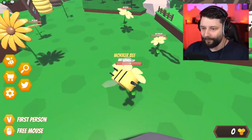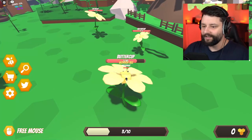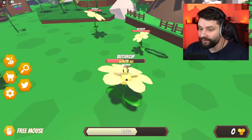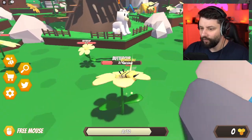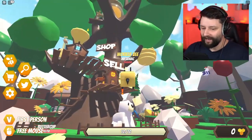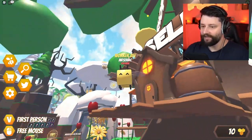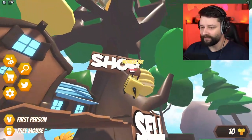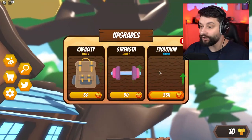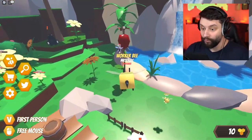We're gonna get down, and there's some buttercups down here which your boy can chomp on - all that delicious pollen right now. Right before your freaking eyes, I destroyed that plant. I've completely filled up my inventory, so I go over here to sell. We sell for 10 smackeroonies. In the store, we can upgrade our capacity, our strength, and even evolve from a worker bee to a drone bee.